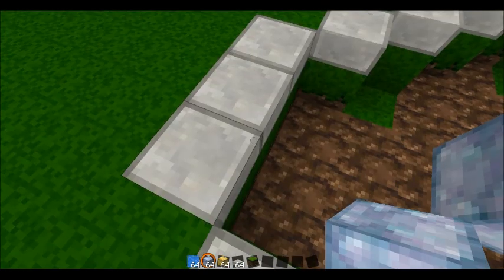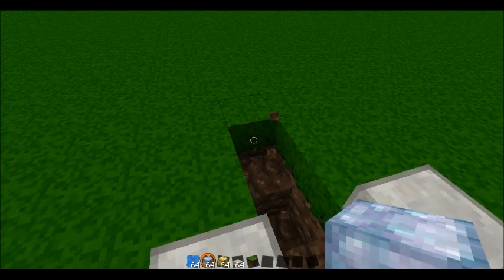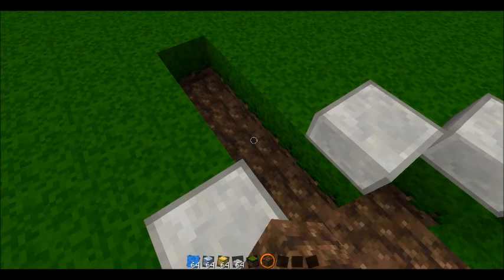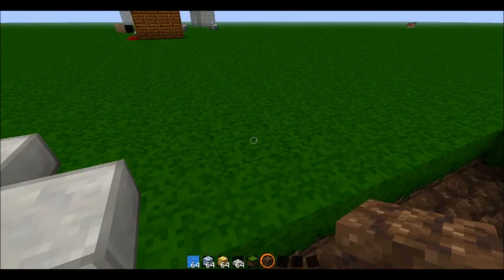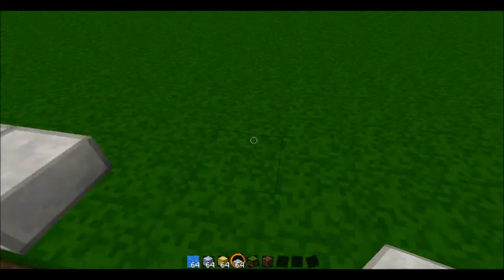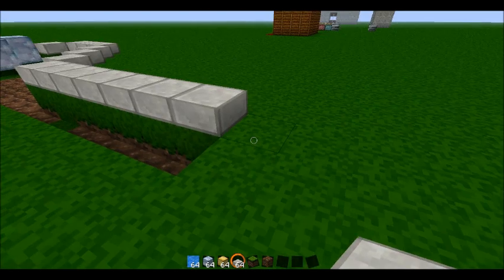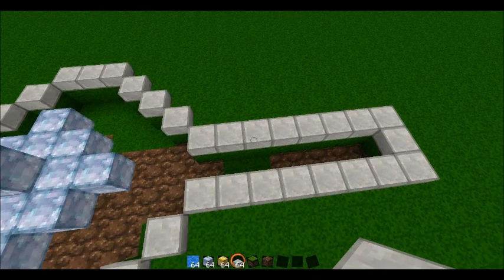Then I take out the center half slab and go seven over this way: one, two, three. You want to keep that center piece — one, two, three, four, five, six, seven. Then I want you to take your half slabs and go all the way down. Do this on all sides: one, two, one, one, two. So it's going to look something like that. And I want you to repeat that on all the other flat sides.